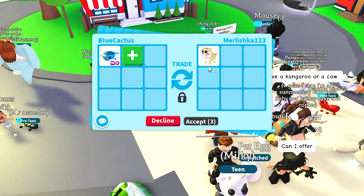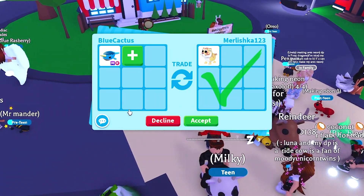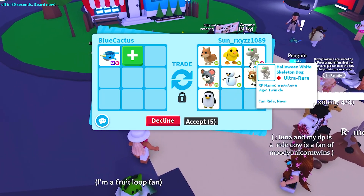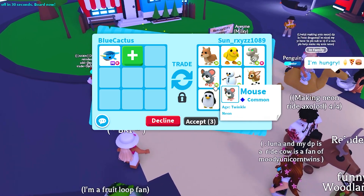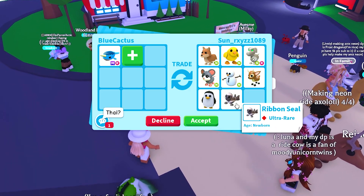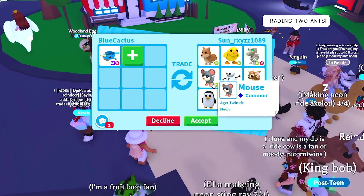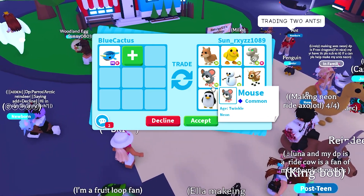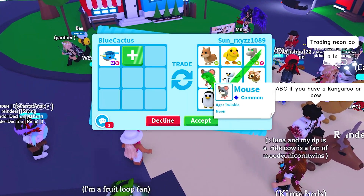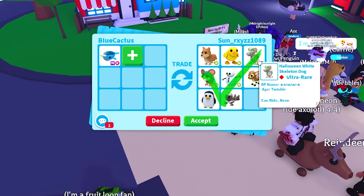This person is offering up a lunar gold tiger — it's a newborn legendary — but they're not going to be adding more, so that's not good. Sun is offering up a neon dingo, a neon chick, a neon Halloween white skeleton dog, a neon mouse, a neon snowman, a fallow deer, a penguin, and a ribbon seal. This is actually somewhat valuable — mainly because of the neon chick and the neon mouse from the new pets, which is one of the cutest ones. The Halloween white skeleton dog is also pretty valuable.